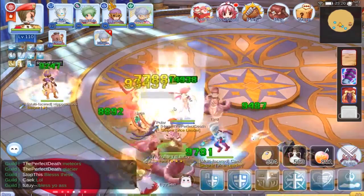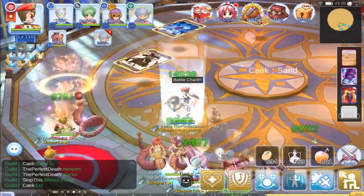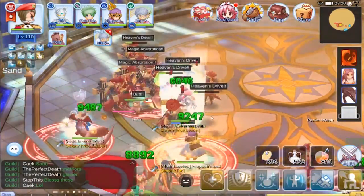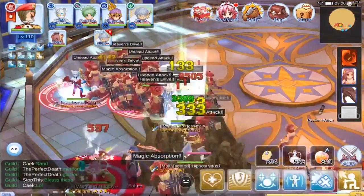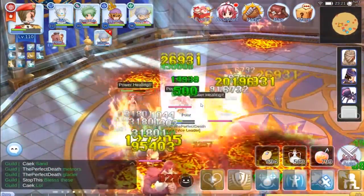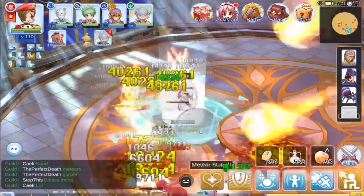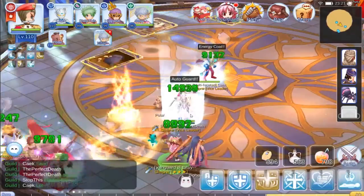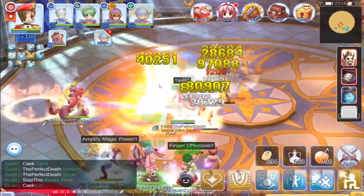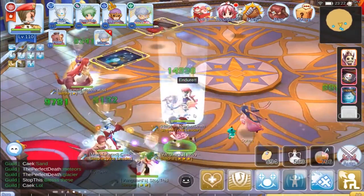One useful thing you can do as a Crusader class is use Devotion. Generally you want to devote the healer. I haven't been able to devote the healer much because he's been running around, but generally if you want a tight formation, make sure the healer knows where the Devotion range is so they don't break it. They should also keep an eye on Devotion themselves, since it keeps them alive. It's especially important when aggro breaks or AoEs go off — the healer is your insurance since they have Resurrection.